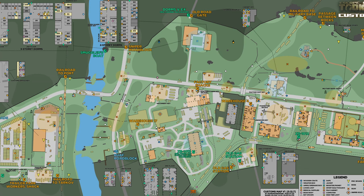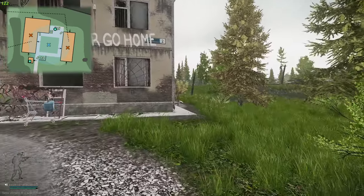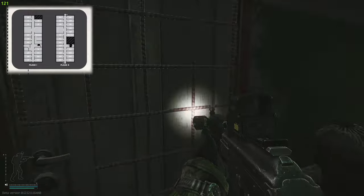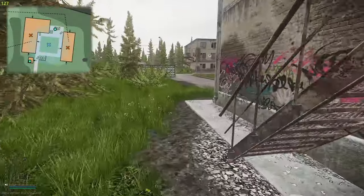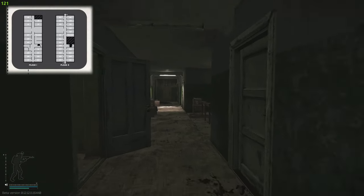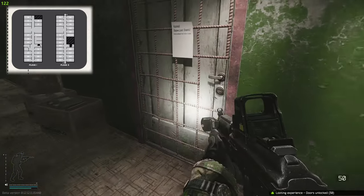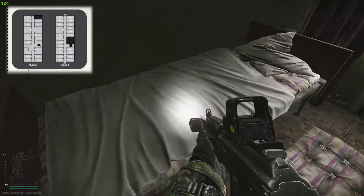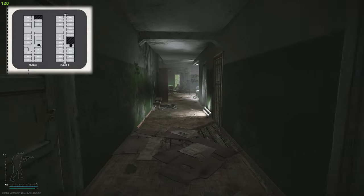We are now at the dorms building. On the right is two-story dorms, on the left is three-story dorms. Entering two-story dorms through the side entrance, the first safe room is 105 - the safe is right there on the right-hand side. Then heading into the main entrance, room 114's safe is directly in front of you. The room with the note on the door is 110, and there's a safe on the right-hand side - you can also get USBs on the bed and mattress.